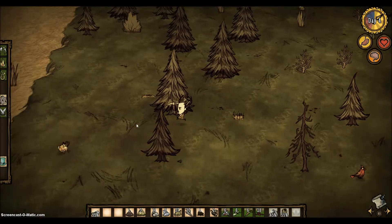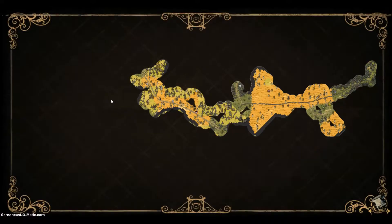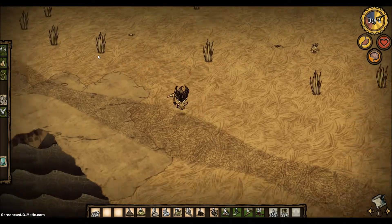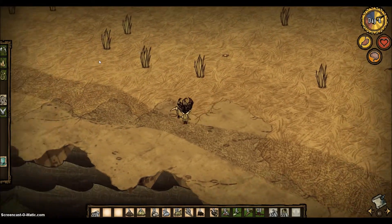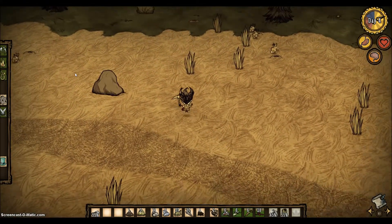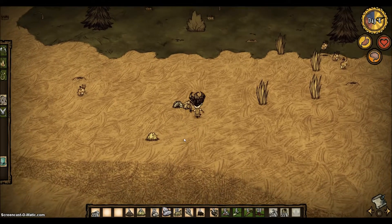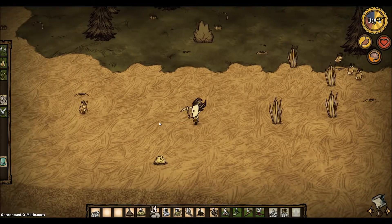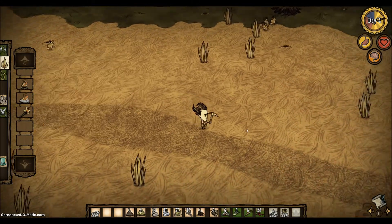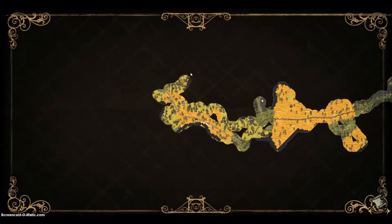Yeah, we've found it. I don't know what I pressed then. We're going to look at the rock. I'm sorry for clicking the map — it's like a habit of mine, just to always check the map. I like to do it. Right, so now we've got a fire pit — well, we haven't got it yet, but it's buildable.